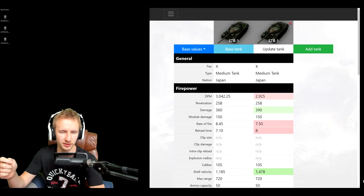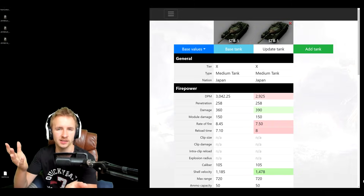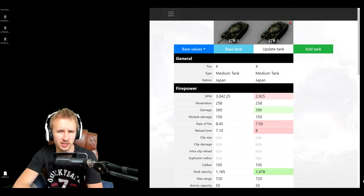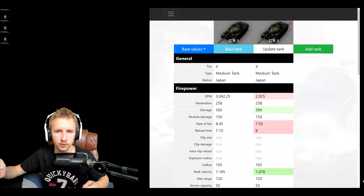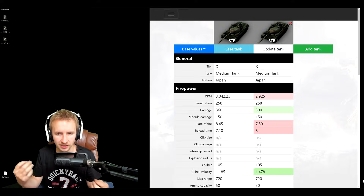Hi everyone, it's QuickyBaby and welcome back to World of Tanks. There's lots of discussion about the STB-1 changes coming in the next patch. Currently the STB-1 changes have survived the second iteration of the test server with no changes to how Wargaming envisioned changing the role of the STB-1 — from an all-purpose vehicle that's fairly good at all ranges, to now a close quarters combat tank.